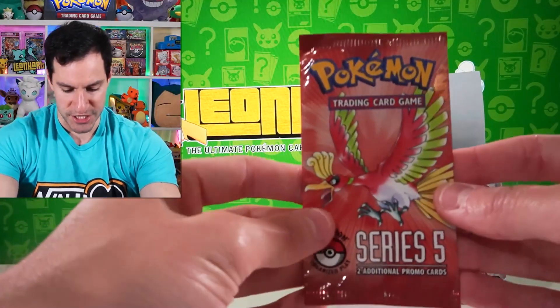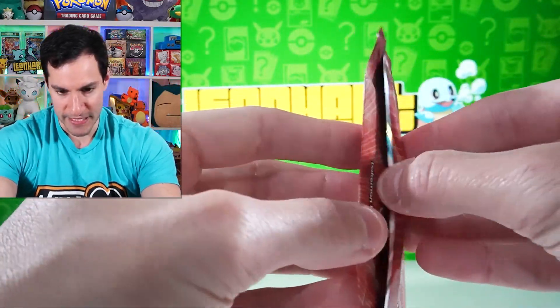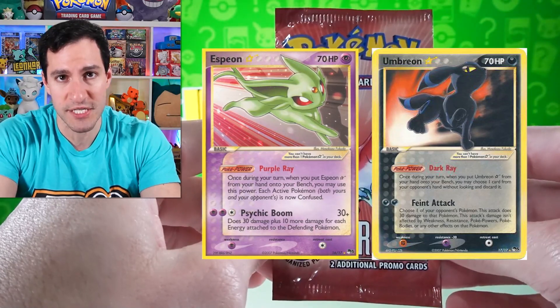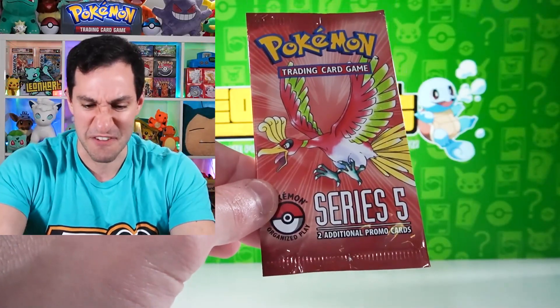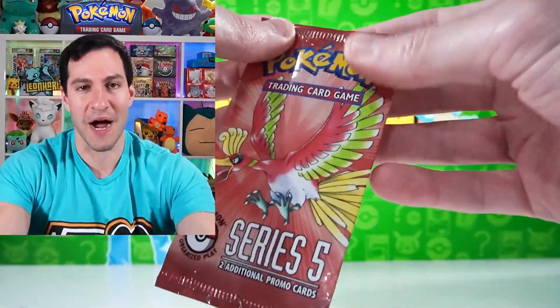First Pop Series 5 pack — just so you can see it, I believe this is sealed. Going after the two gold stars: Espeon is around $12,000 at PSA 10, and even ungraded it goes for thousands. Umbreon is tens of thousands at PSA 10, several thousands ungraded. Before we begin, consider subscribing — let's get to 5,000 likes for Series 5. Let's go!